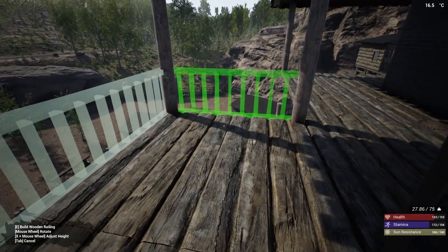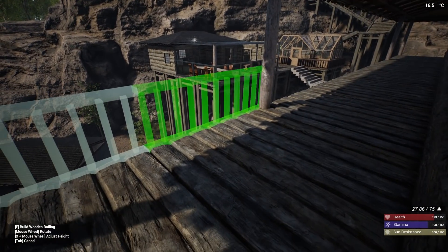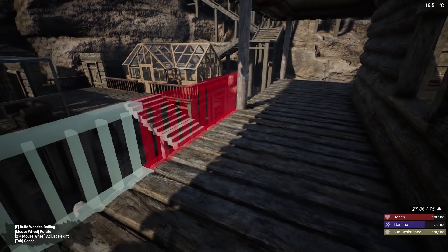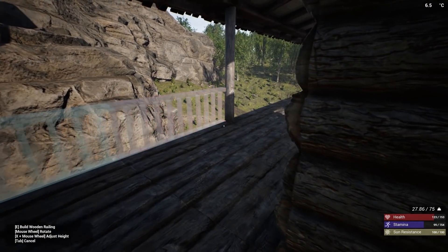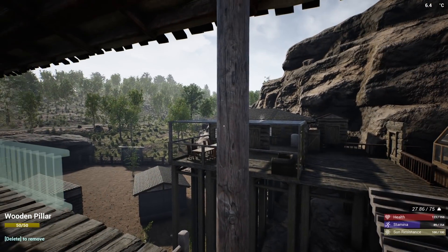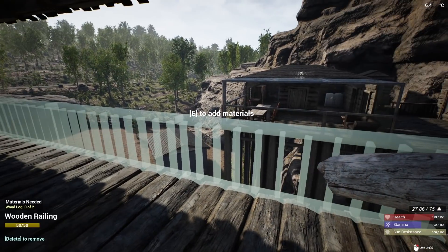And then I'm going to finish putting the railings all the way around. Who wouldn't want to live here? This place is dope. This is by far the best place I've built in this game yet. So we've got a problem here. Take that out, just put it in there. It doesn't matter. Wait, it wasn't that? What the hell's the problem? There's got to be something below it. Is it because of the fence? What the hell would the fence have to do with anything?